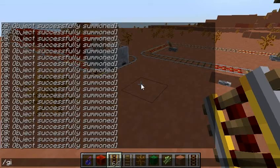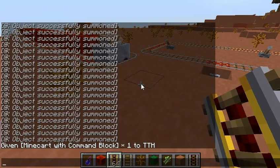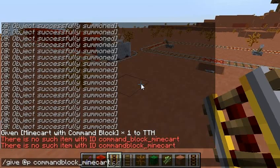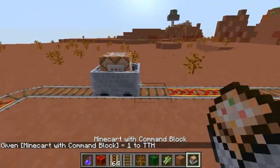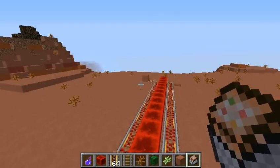One last thing: if you want to give yourself the item form of the minecart with command block, you can use item ID 422. I tried 'CommandBlock Minecart' as a string name and that didn't work, and neither did other variations, so 422 is the way to go if you don't want to bother with summoning entities. As you can see, it works just fine.